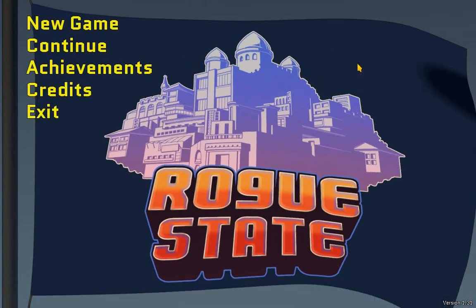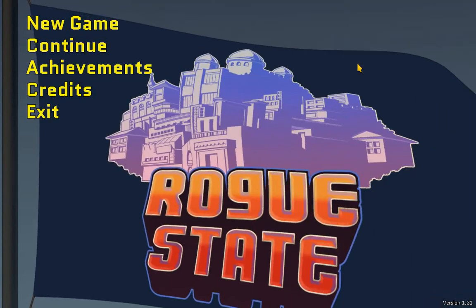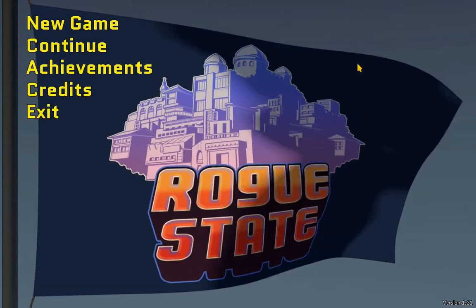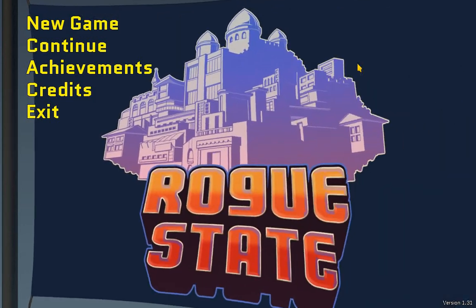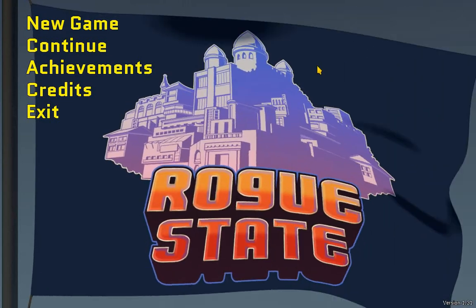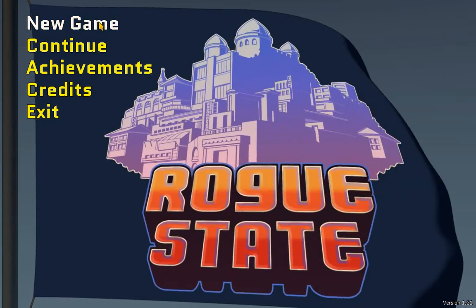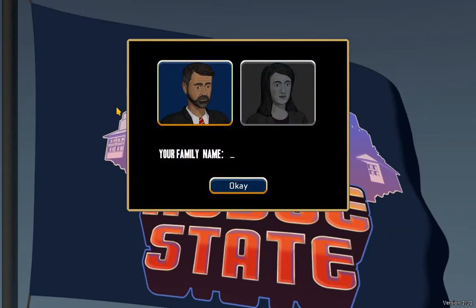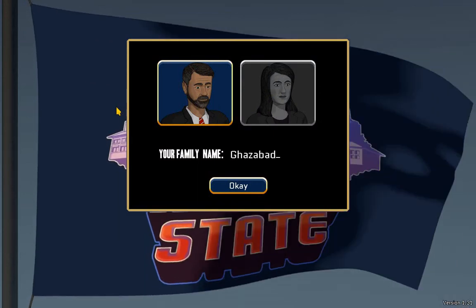I'm Gaz, and this is Let's Play Rogue State. This game was gifted to me by the developers, and you could say it's sort of a political decision simulator type game — kind of similar to Democracy 3, but this type of game goes back much further than that. I have played through the game once, but I'm going to play this one a little bit differently. So let's start a new game, and I'll start with creating my character. It will be President Gazabad.